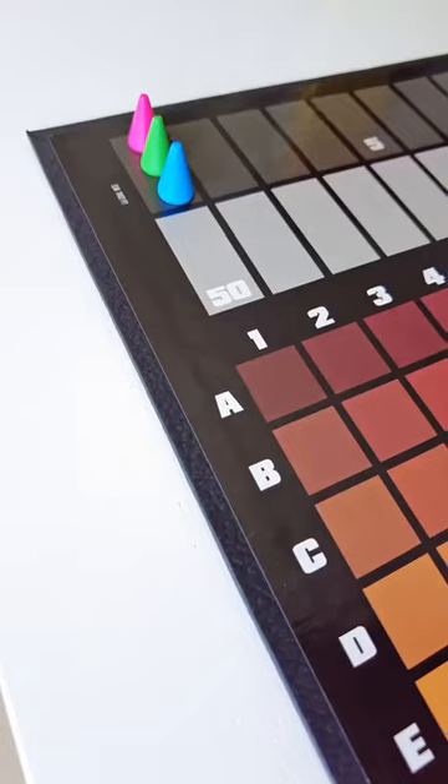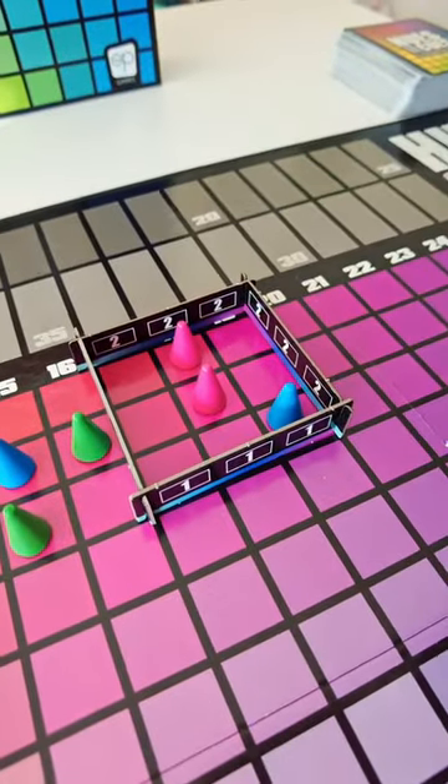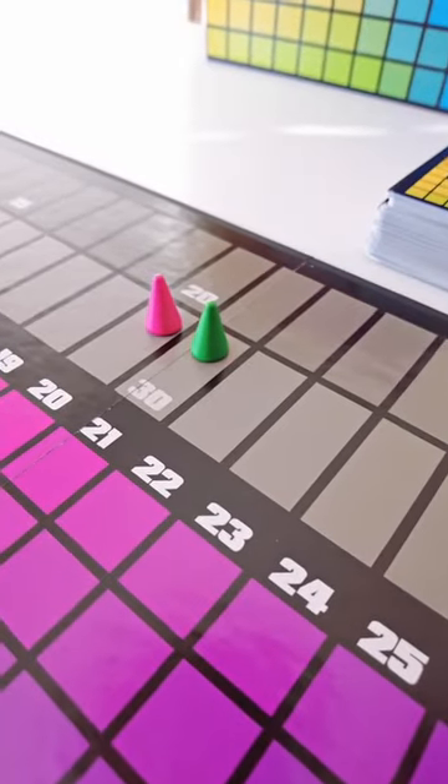Once everyone has placed, you then frame the correct color B18 in the center of this box here and score points based on how close you get. You continue this around the table until each player has been the cue giver twice, and then the person with the most points wins.